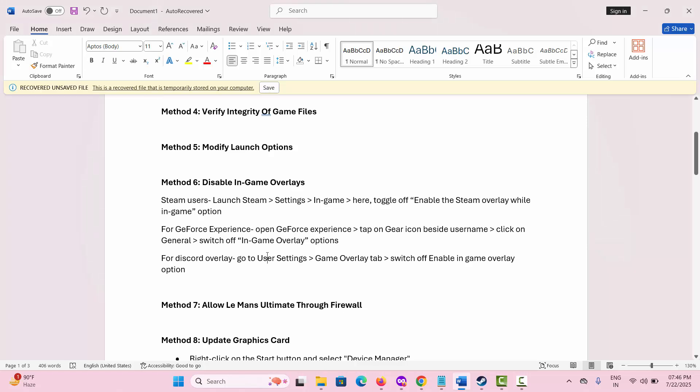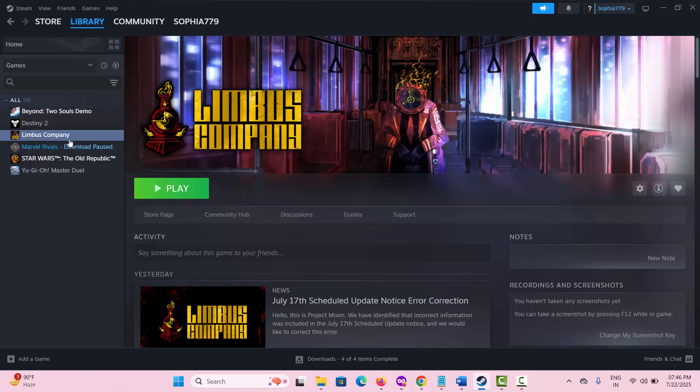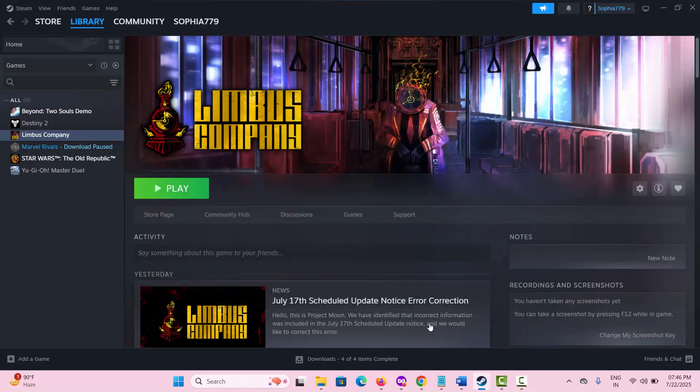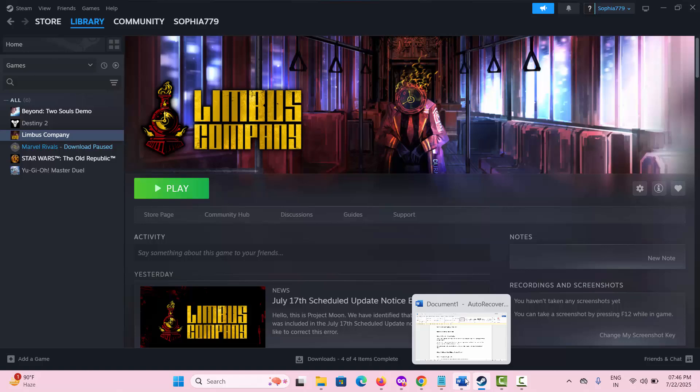The next option is to disable in-game overlays. For that, go to Steam, under the Library section, select your game, right-click and select Properties. From here, disable the option Enable the Steam overlay while in-game. After doing this, check if the error is resolved.